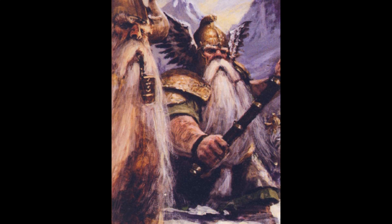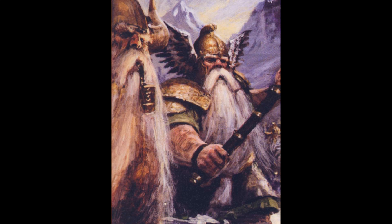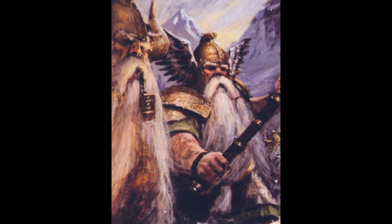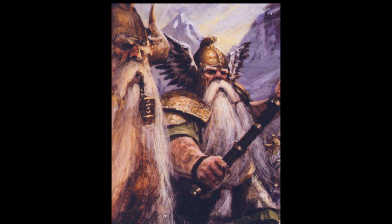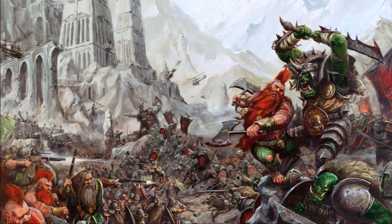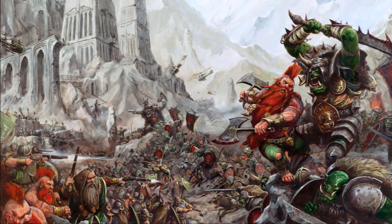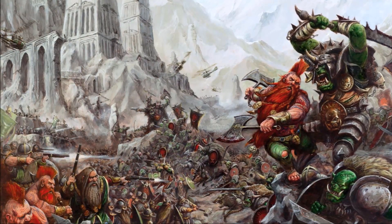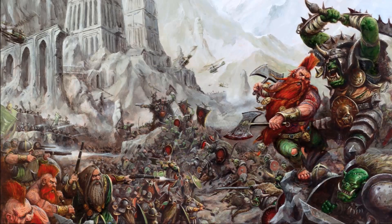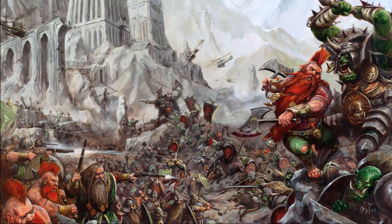The dispossessed command trait, Resolute, would allow the Longbeards to ignore Battleshock tests on fours as well as 1, 2, and 3. More interesting than this is the ancestral pickaxe — the artifact allows a hero equipped with it to redeploy with another unit 9 inches away from the enemy and 3 inches from each other, which is great for grabbing an objective or moving your slow Dwarven across the battlefield. The dispossessed character, the Runelord, has an interesting ability with two effects: the player can increase the Longbeard's Rend by 1, making those Great Axes Rend 2 — Rend 2 battle line is incredible. Alternatively, the player can choose to allow them to ignore wounds and mortal wounds on a 6, meaning there is not a single way to remove these dispossessed models without giving them a save.